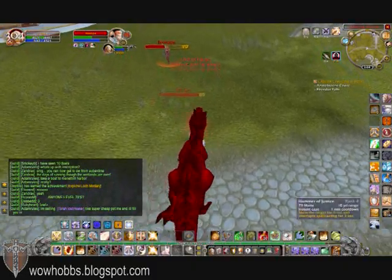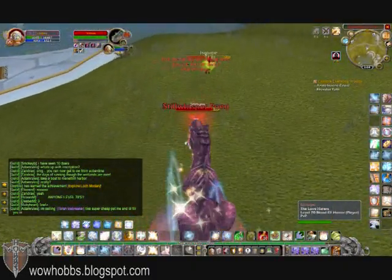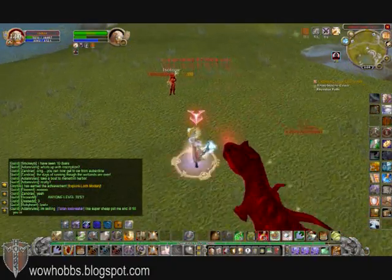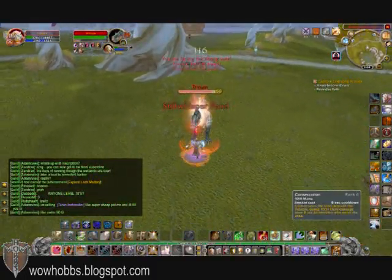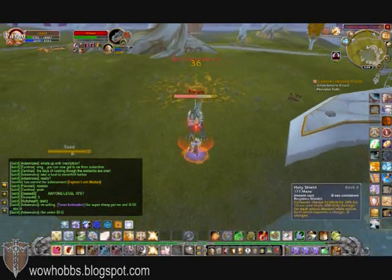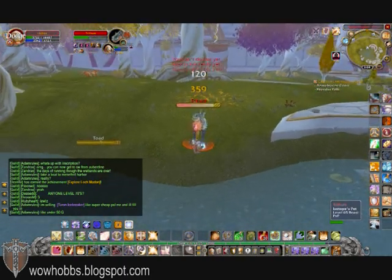I was AFK, came back to my computer, found a hunter ganking on me. Going after the hunter, trying to focus on him because his health is down a bit, but then decided to go after the pet once I realized he was doing a good job of kiting me. Focus on the pet now — you'll notice he's running, so I hit a consecration, but we've got some good distance. I pulled the pet out of the consecration just to create some distance between myself and the hunter.